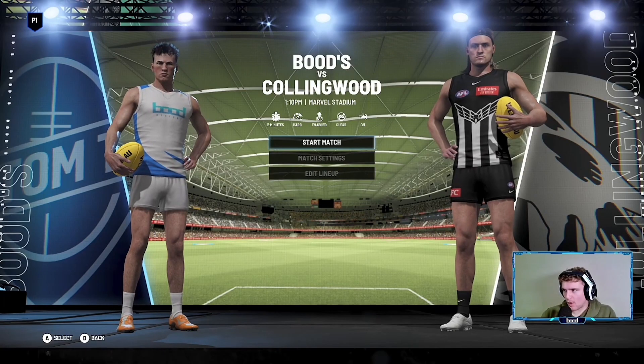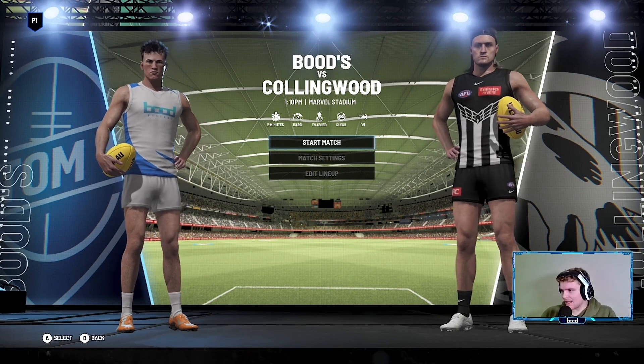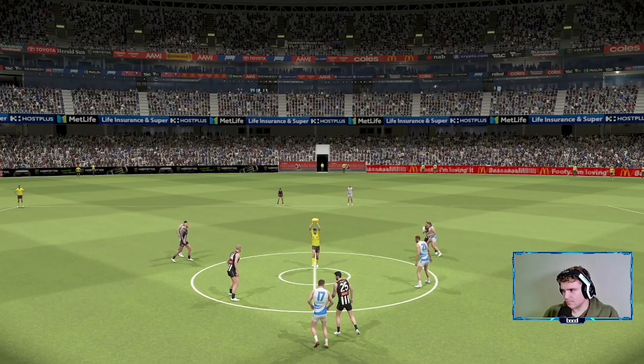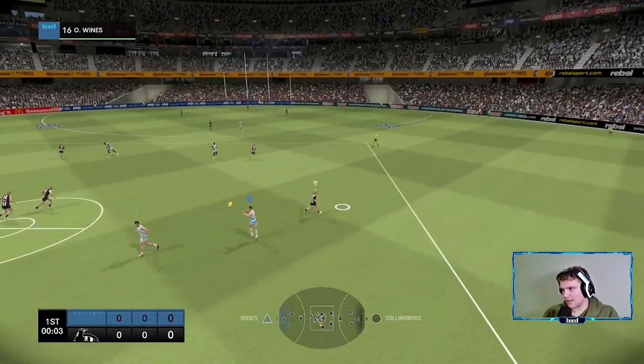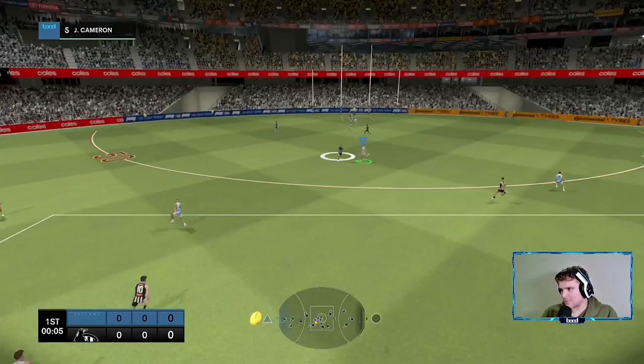Here we are — we have our team set up in AFL 23. As you can see, I've added myself and we've got Harley Reid as a sub, which we won't activate. We'll be versing the Pies out at Marvel Stadium and hopefully we can get this win.